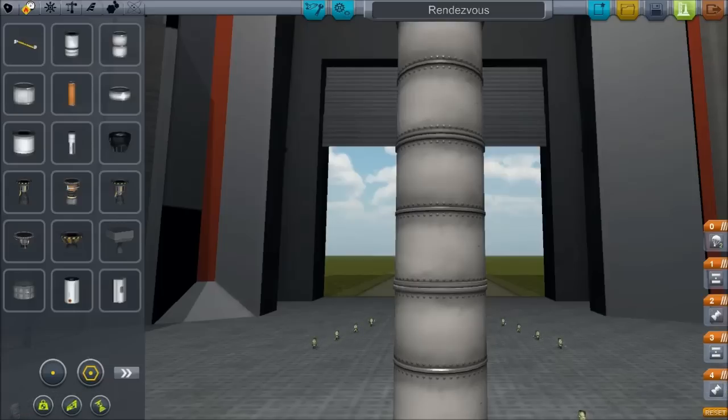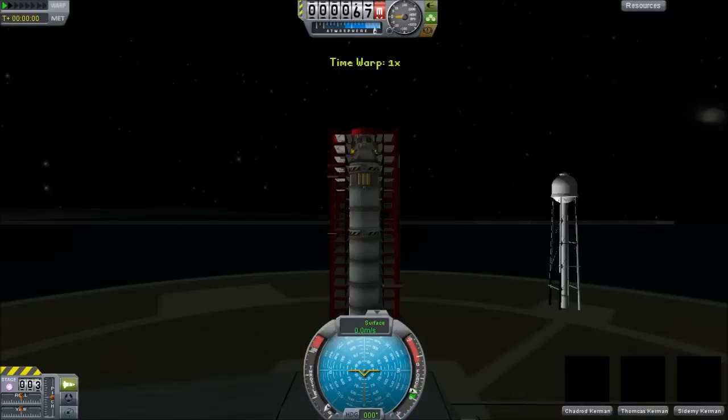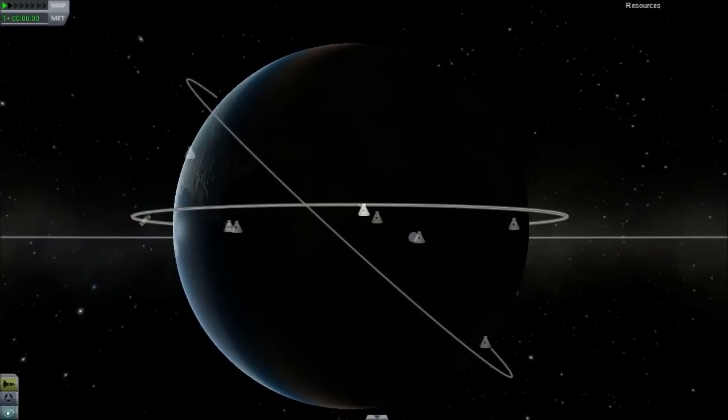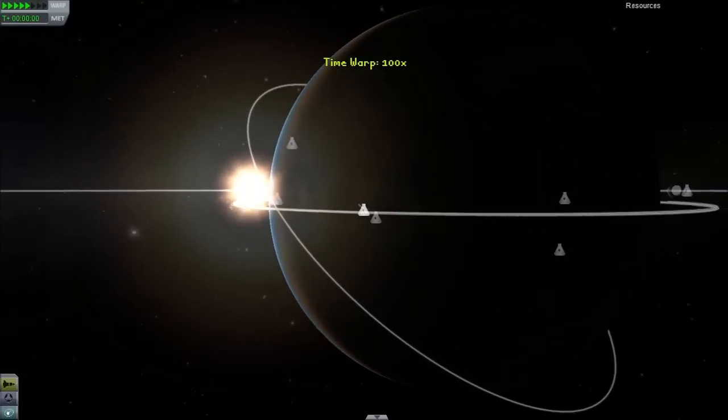This rocket we have is a simple design: it's got three large fuel tanks, a Rockomax engine. The upper stage is a smaller fuel tank with the Poodle engine. It also includes an RCS tank, RCS system, automatic SAS, and of course a docking adapter.